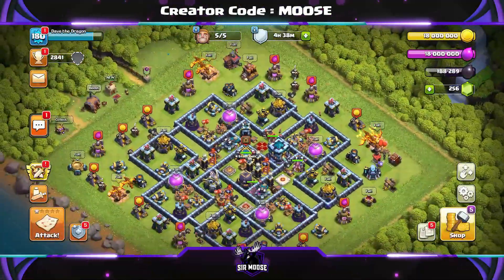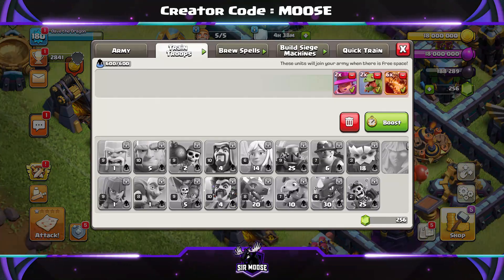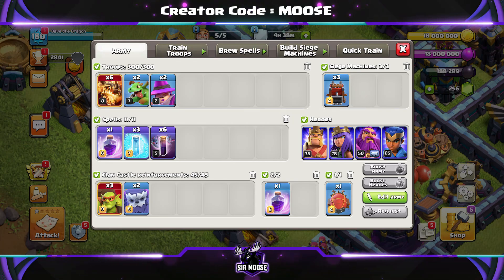Welcome to the channel guys! Today we're going to be checking out a nice and easy to use Town Hall 13 attack strategy. We've got Super Dragons, Apprentice Wardens and Bats. We're going to check out some replays in just a moment. First of all, let's have a look at the army composition.